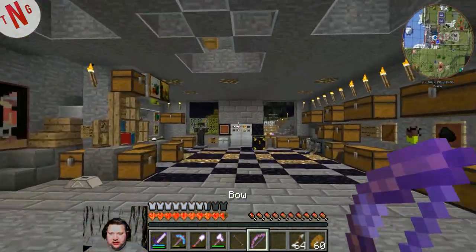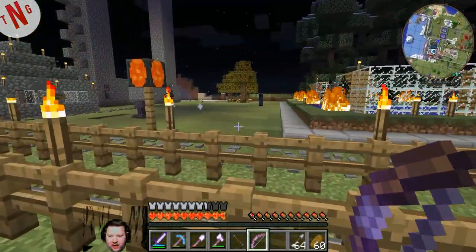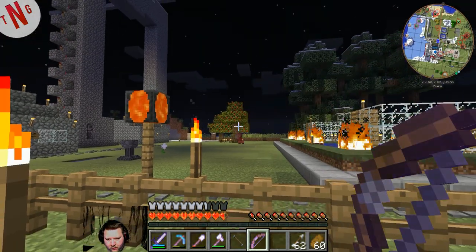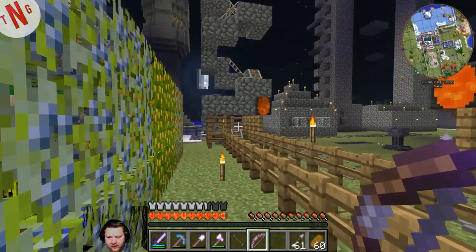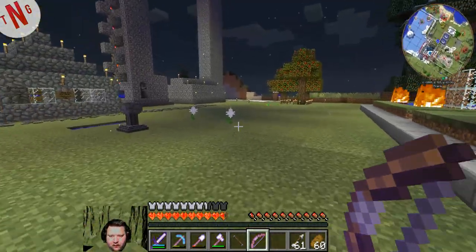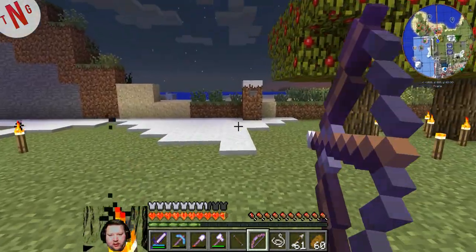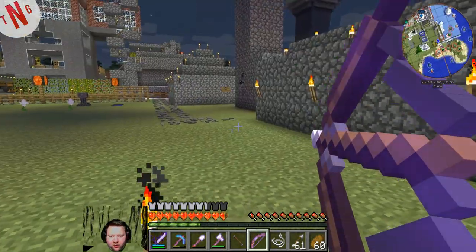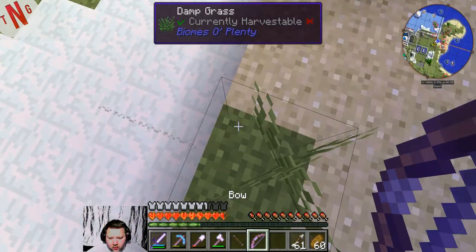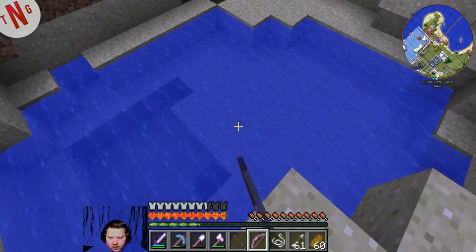So lovely enderpearls — I'm almost gonna miss myself. We have a creeper right there for testing. Two hits, nice! Any more bad guys out here that want a bow between their eyes? Is there any bad guys out here? Oh yeah, that one's in there — apparently underneath. Cool.